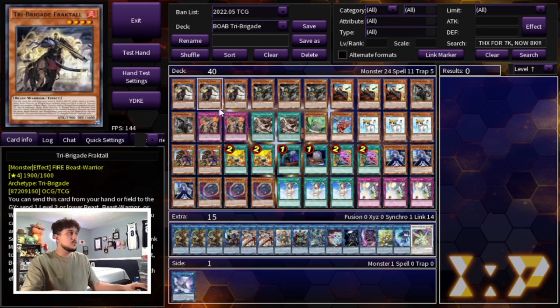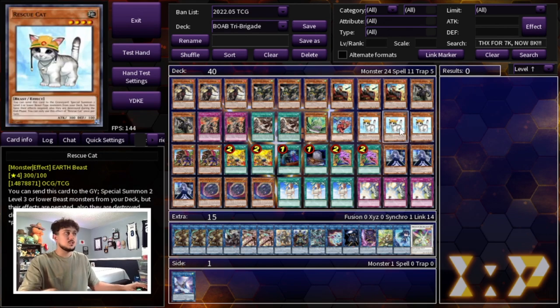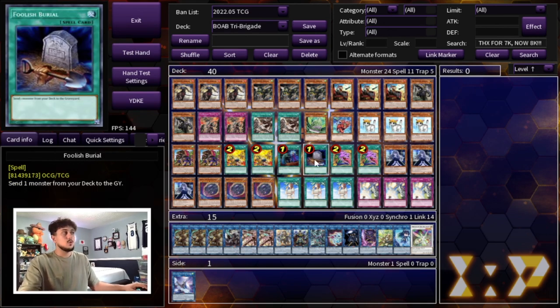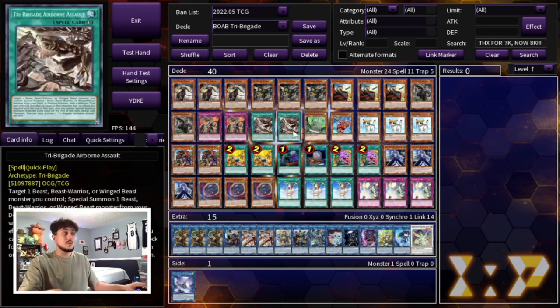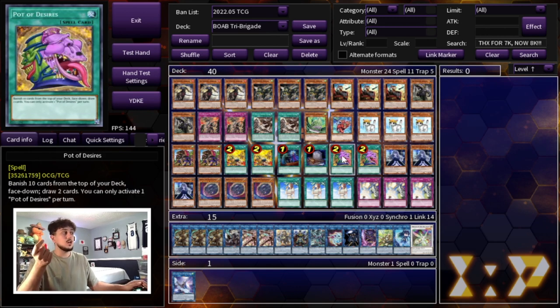We're playing two Fire Formation - Tenki to search your Fractal, one Called by the Grave — which is insanely powerful and also protects your Rescue Cat — and one Foolish Burial. Foolish Burial is really good because it can get an extra Tri-Beast into your graveyard so you can get your monster effects off really easily. And then we're playing two Pot of Desires. This deck has no draw power, so Desires provides the draw power you need, especially after you full combo and need to draw into hand traps.